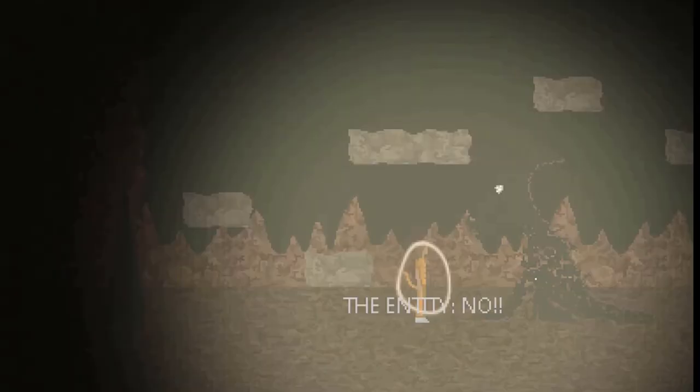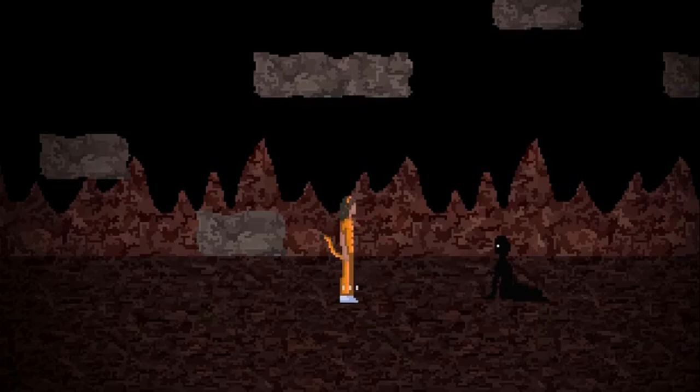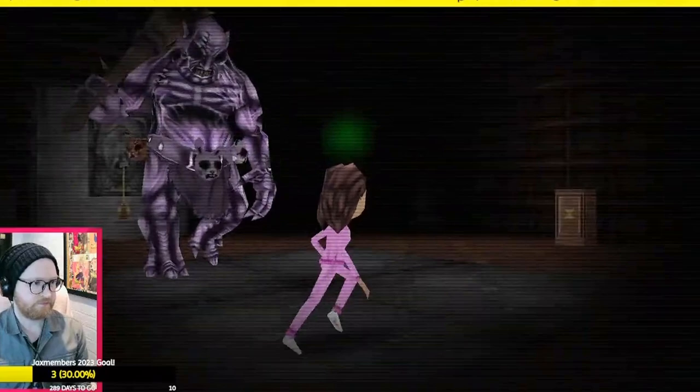The Entity is the creature that Esther thought she had defeated all those years ago in the underworld with his own six medallions. After he returned to claim her soul, Esther then begins behaving erratically before dying seemingly at the hands of the Entity.